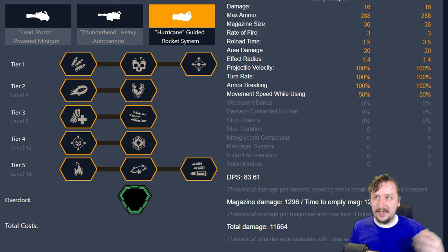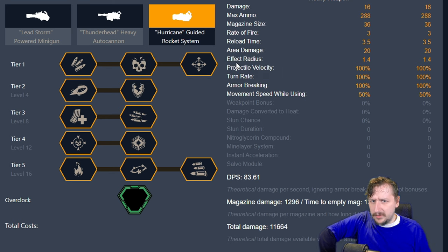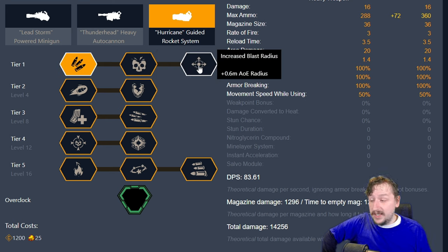So in Tier 1, we have extra ammo, extra damage, or extra AoE radius. All three of these are actually really good choices. You can pick whichever one you'd like for your general purpose build. I think they all work really well. Usually I go with extra ammo, but that's just me. If you like the extra damage, take that, and if you like the extra AoE, take that. I would say try out all of these.